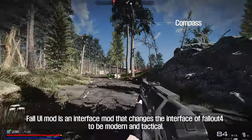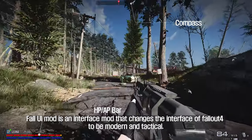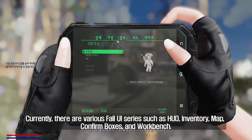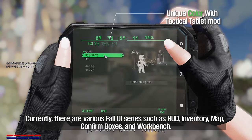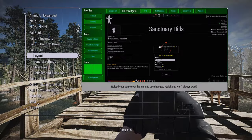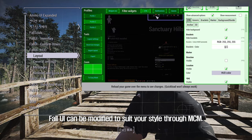Fall UI mod is an interface mod that changes the interface of Fallout 4 to be modern and tactical. Currently, there are various Fall UI series such as Head of Display, Inventory, Map, Confirm Boxes, and Workbench. Fall UI can be modified to suit your style through MCM.